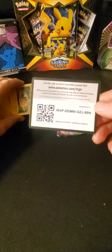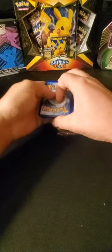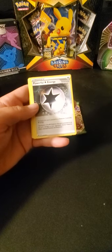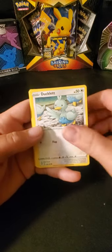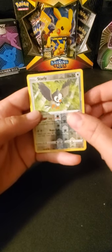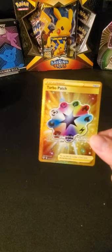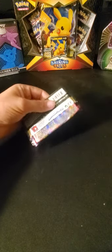And then we got... code card — one, two, three, four to the front. Let's see. We got Dark, Topex, Powerful Energy, Piers, Mareep, Ducklet, Clink, Grimer, Wimpod, Starly. Man, there's something back there. Turbo Patch — gold, gold secret! Yo, that is good. Hit off that tin. Two in a row! Let's keep it going.